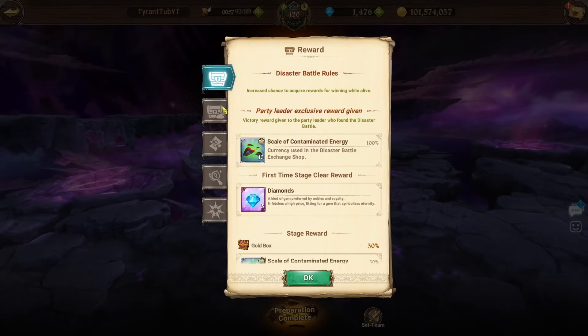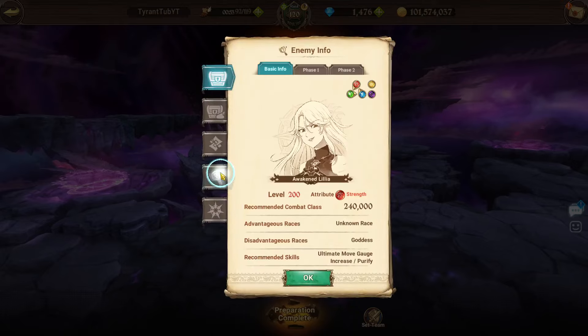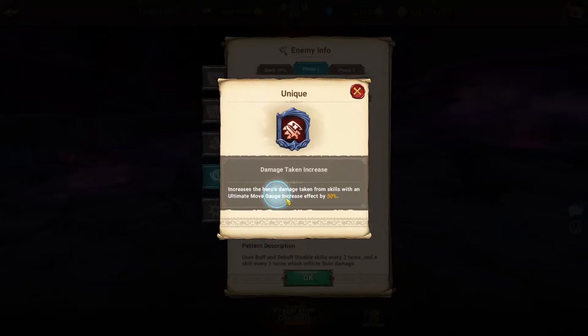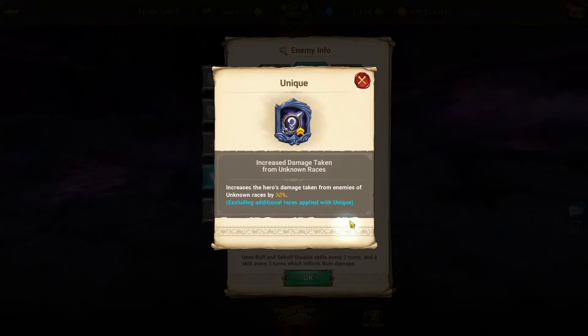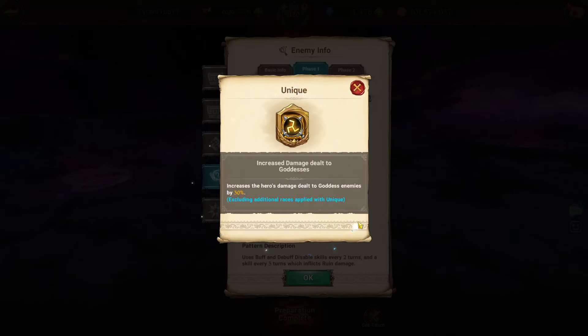Quick background about this boss: you've got to check out the passives for it. This boss takes 50% more damage from skills that increase the ultimate move gauge — so Escanor's single target skill increases the move gauge, meaning we do 50% more damage. Unknowns also do 30% more damage, and the boss does 30% more damage to goddesses.